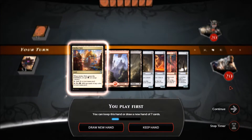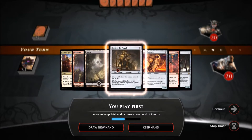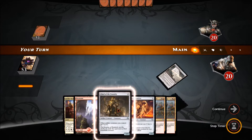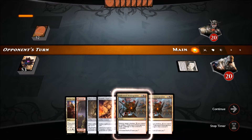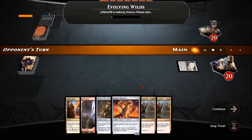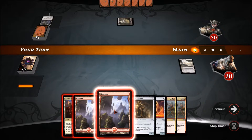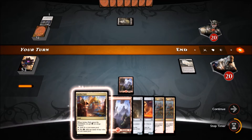Game 2 — we get to start things off. This hand is not that great, we don't have an early play. Let's draw a new hand — it's not that much better but I don't want to go to fewer cards, so we'll keep this. Let's lead off with the Ruins since it has to come into play tapped. We've got some removal and a Foundry Inspector — this could turn into something, but I'd prefer some early plays.